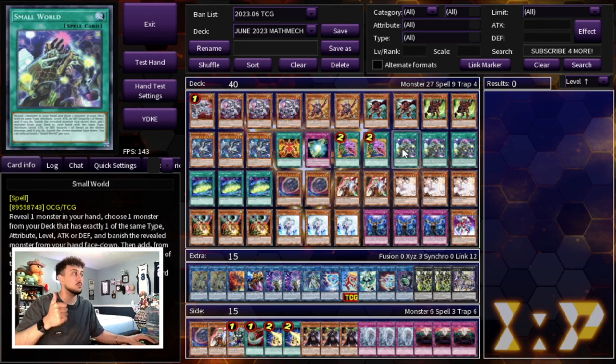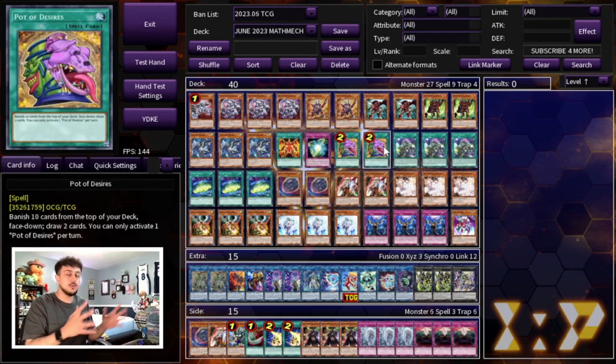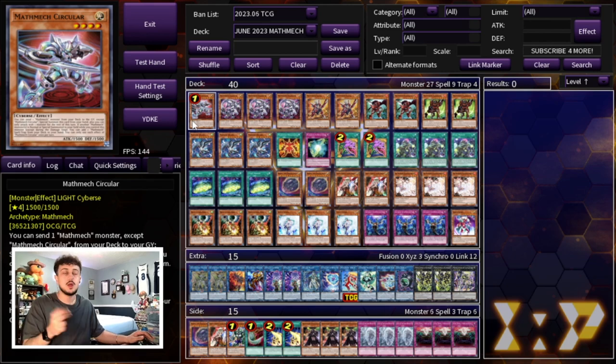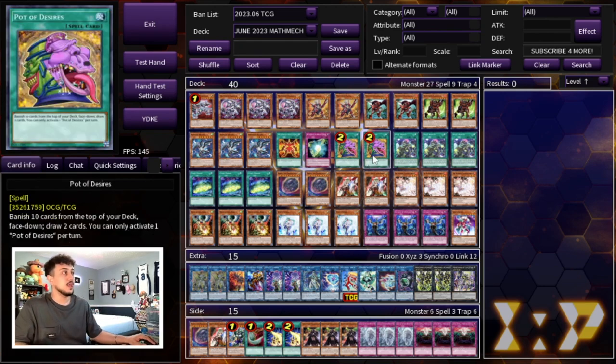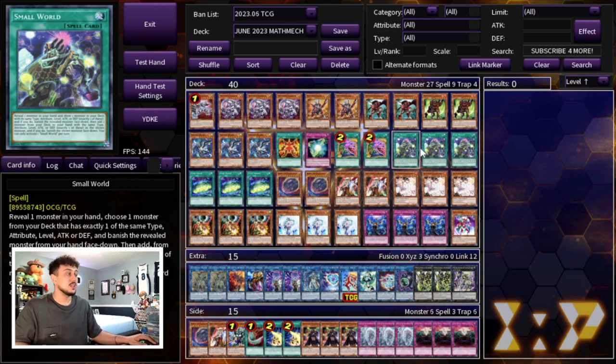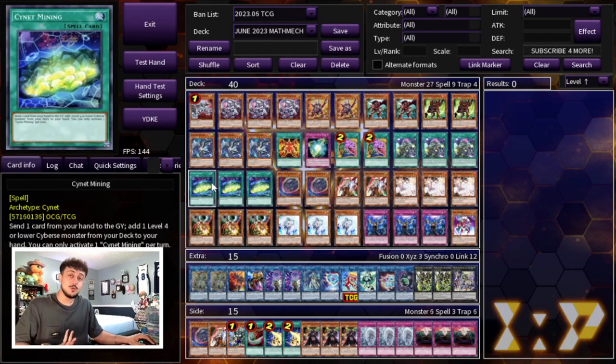Pot of Desires is not something you necessarily want to start your turn with. This deck is so consistent on its own because you have cards like Small World which get you into anything you're missing, and cards like Cyanide Mining which always gets you into your circular. After you do all your combos and get the cards you need out of your deck, you go Pot of Desires to draw more hand traps. With any two cards this deck is essentially full combo. We're playing three Small World — it's so easy to bridge into anything you need, especially with so many hand traps. And three Cyanide Mining of course, with the main target always being circular — so you're kind of playing four circulars effectively.